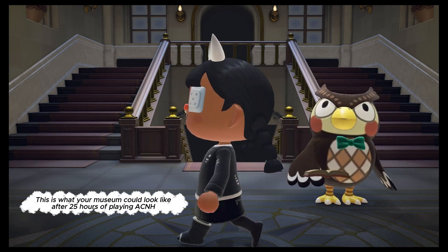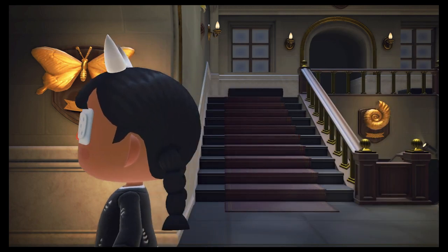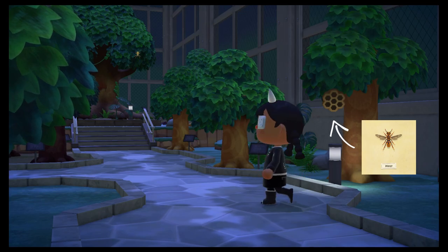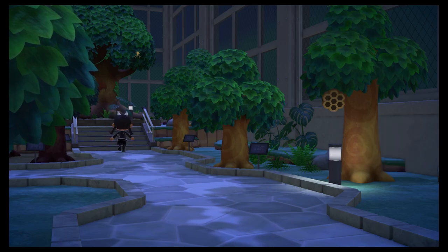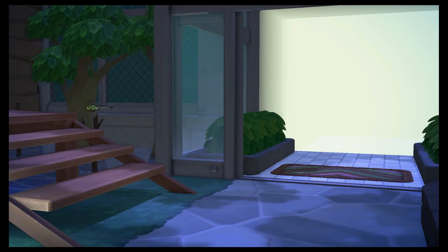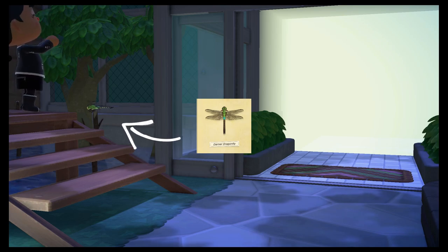We're going to start with the bug exhibit. This is the entrance, and on my right I've got the wasps - they don't scare me, click that card to see why. Here are some spiders; if you have arachnophobia I'm so sorry. There's this and one other you need to be worried about, but they're harmless. Here's the dana dragonfly, just chilling - it's so cute.